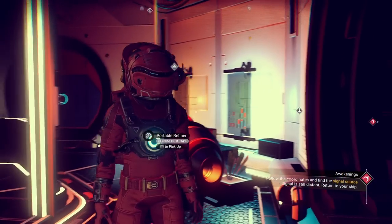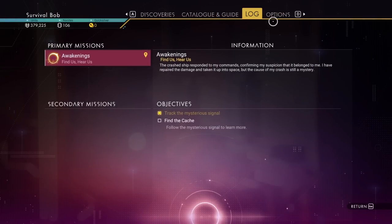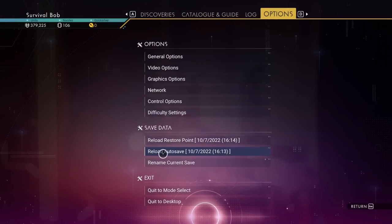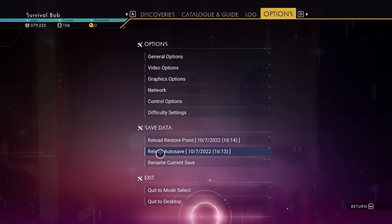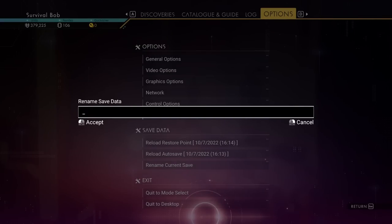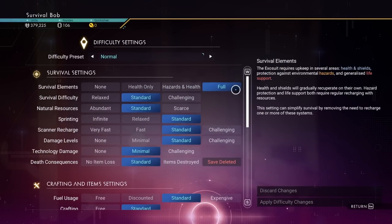One of the new things about No Man's Sky: under options, if you played before, you've got a restore point and an auto save point. It does auto save now - the auto save isn't all the time. The restore point still saves when you jump out of your ship. We can also rename our current save - I'm going to rename this save 'Waypoint 4.0' so that when I see it in my list, I'll know exactly what it is.